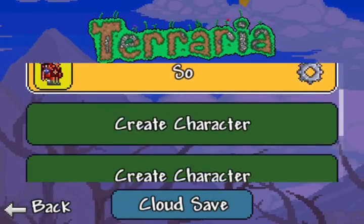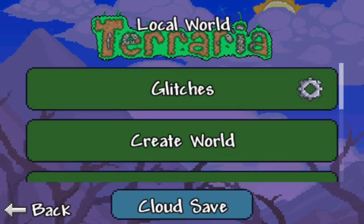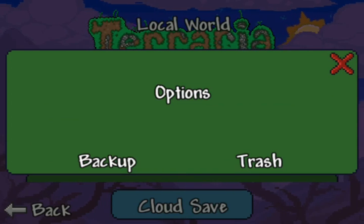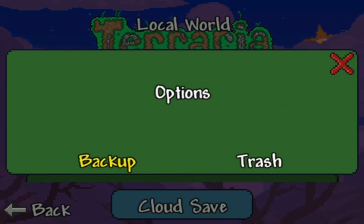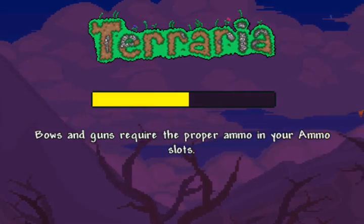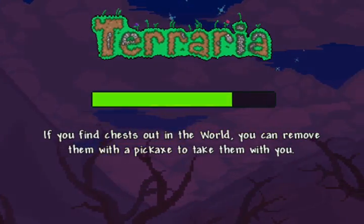Back to the loading screen, then you'll go into settings of the world and then press backup to local. Then you'll have two copies of the world and then you go back into the world.